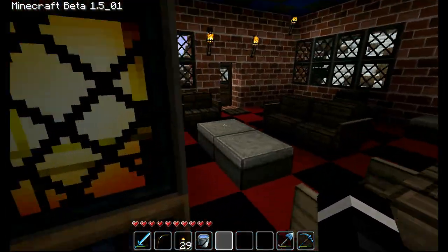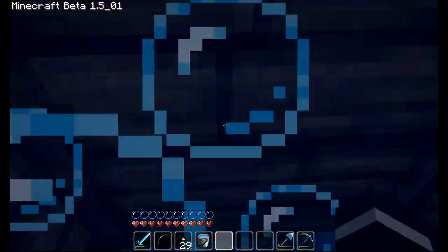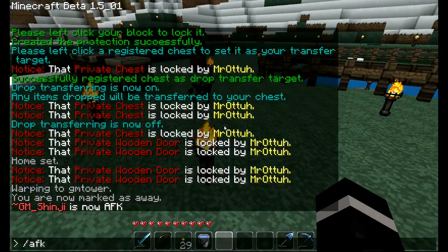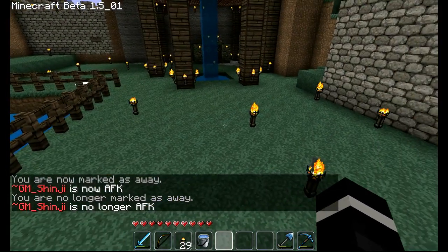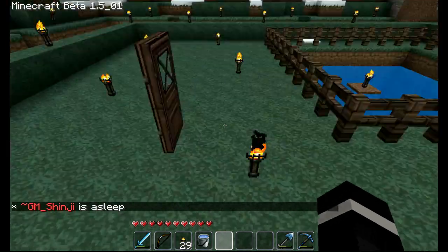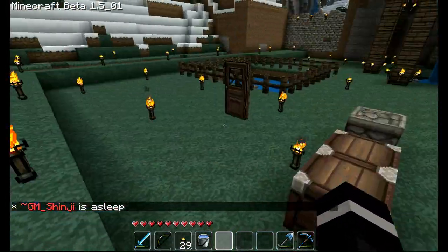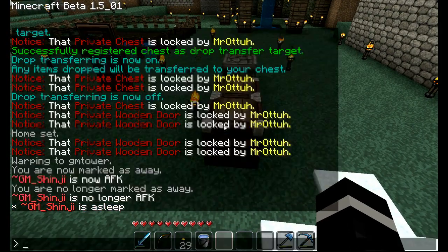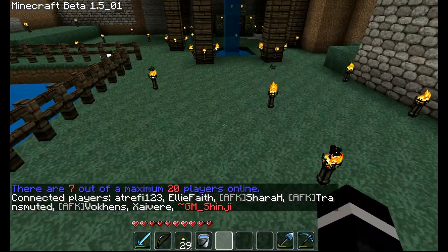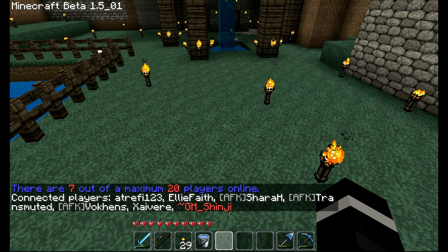Another command is slash afk. It just sets yourself as AFK — it'll say in chat that you are now AFK. Type it again and you are no longer AFK. There's also slash me space and then any message, so I'll type slash me space is space asleep, and it'll say GM Shinji is asleep — it's just like an emote-type command. And there's slash list, which shows everybody that's online; if they're AFK, it'll show AFK in capital letters in brackets next to their name.